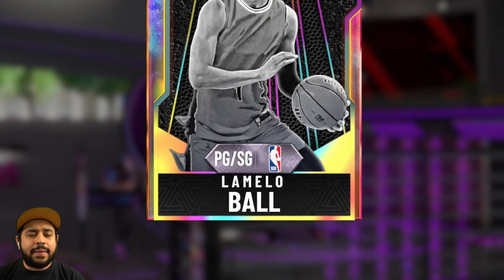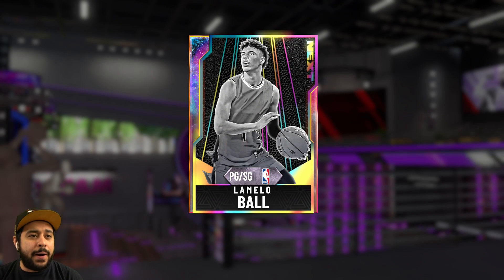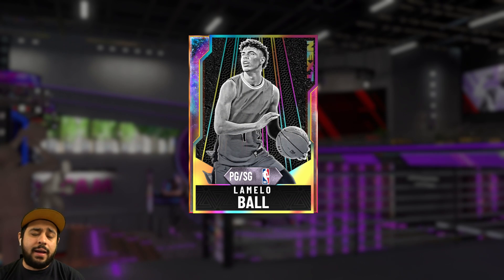Ladies and gentlemen, boys and girls and everybody else in between — you read the title correctly, you are not seeing things. We actually have a Galaxy Opal LeMelo Ball in NBA 2K20 MyTeam. It says he's got an X, but he's already here. This Galaxy Opal LeMelo Ball is looking cheesy, unrealistic, and everything. This card is literally just pure cheese in MyTeam. If you're ready for this gameplay, leave a like on the video and subscribe to the channel if you haven't already.